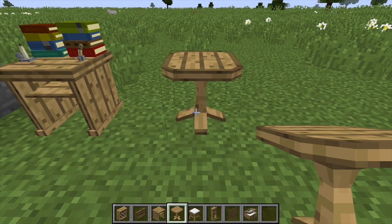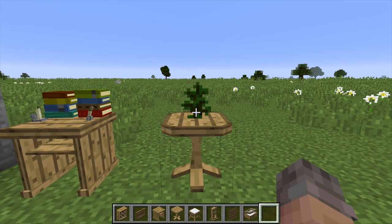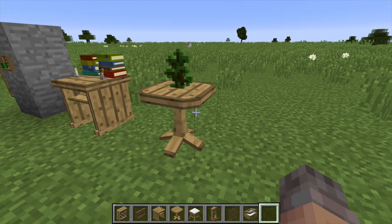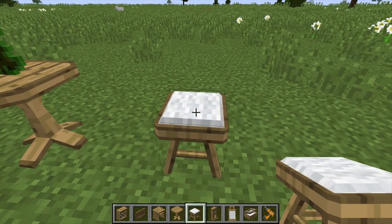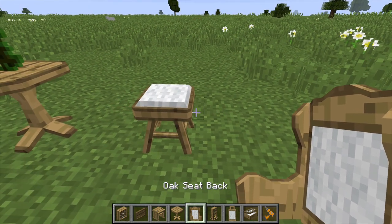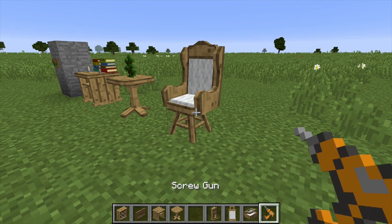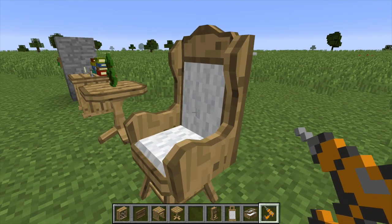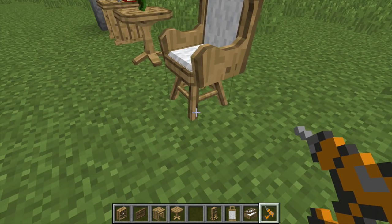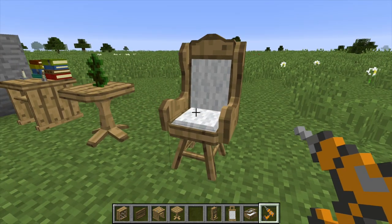The table doesn't have a GUI — you just place items directly on top of it and take them off, useful for dining plates. The oak seat — click with an empty hand to sit on it. You can right-click a seat back onto the seat, then use the screw gun or hand drill to take it off. Shift and right-clicking the leg with the screw gun rotates the seat back so you can position it however you want according to your table setup.